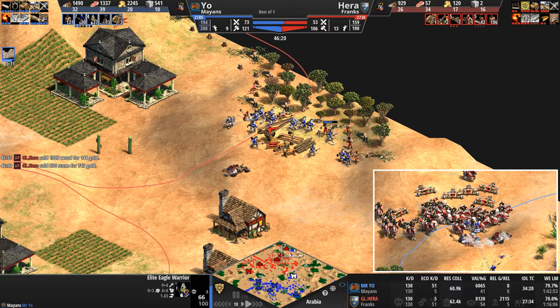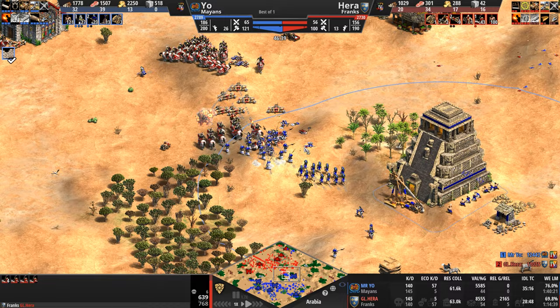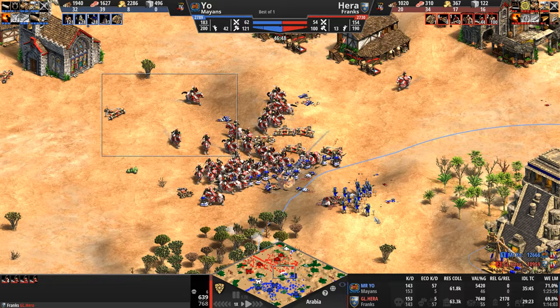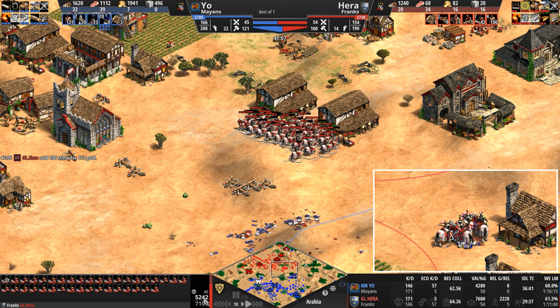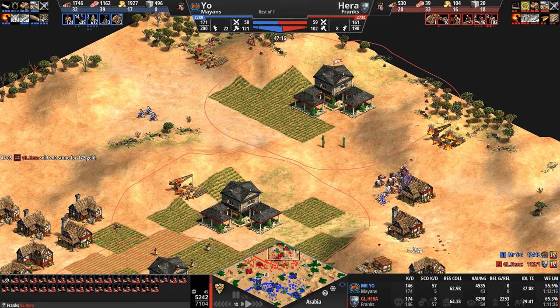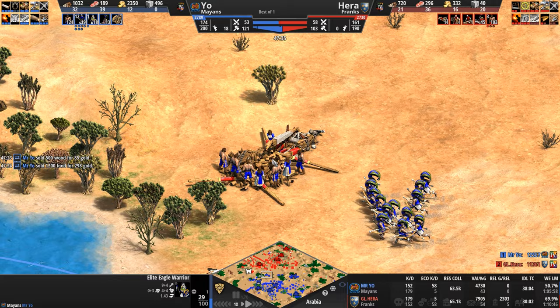Hera's been knocked down to just over 100 villagers, now in the unfortunate position of having to spend resources fighting halberdiers. But his army is huge — 44 Paladins, 38 of them in the forward position. Here we go — the Frankish Paladin is just so ridiculously tanky. He definitely needs some monks though — these guys are down 2,000 HP. Now they're heading back because there's still a band of eagles.